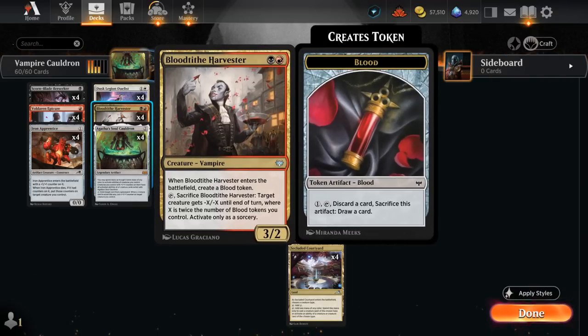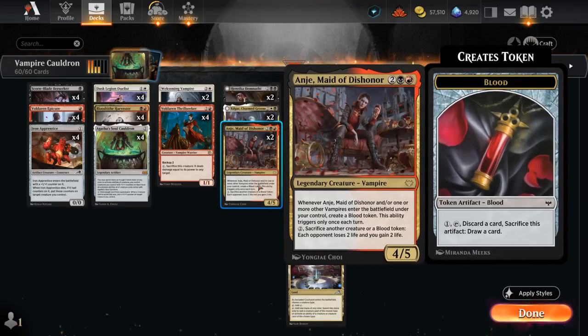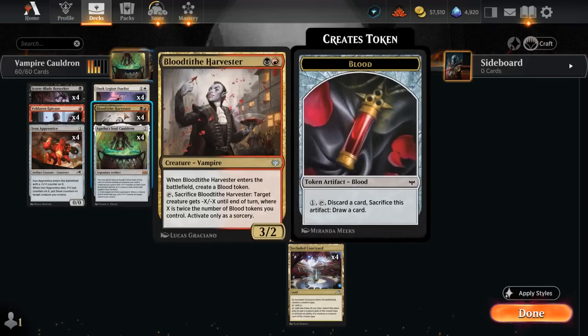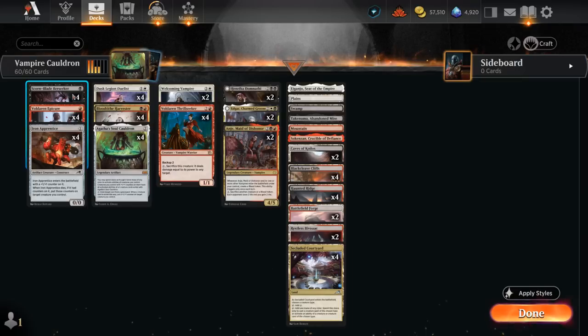We also have four copies of Blood Tithe Harvester, which has a nice activated ability where we can use it as removal if we store up a few blood tokens. Besides Harvester, we also have four copies of Voldaren Epicure and two copies of Maid of Dishonor that can all generate blood tokens to amplify the Harvester's ability. Thanks to Agatha's Soul Cauldron, if we exile a Harvester with it, every single one-mana creature turns into a very efficient removal spell.